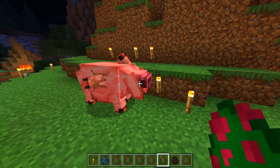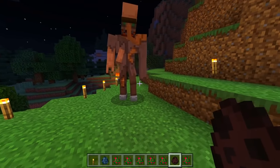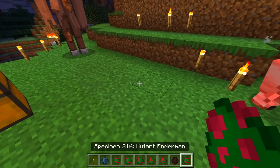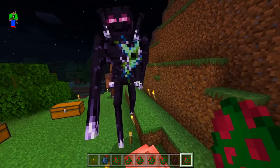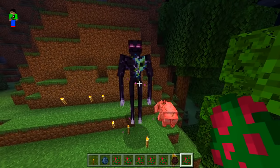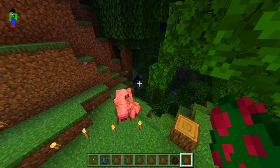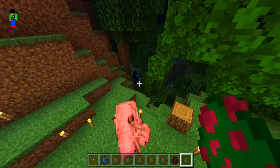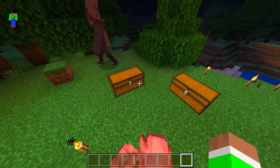We also have a regular villager spawn egg. Now we've got a mutant enderman — let's see what that looks like. You look a little bit strange, not gonna lie. Probably my least favorite out of this mod so far. Let's clear the inventory and see what else we can spawn in.